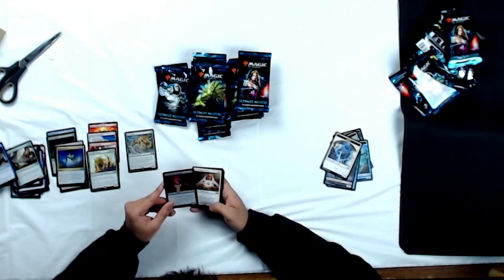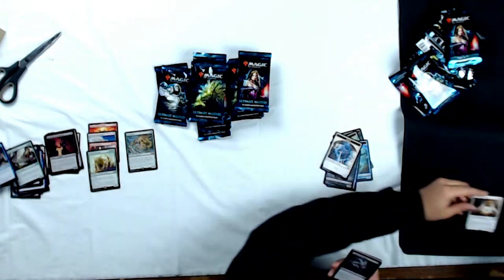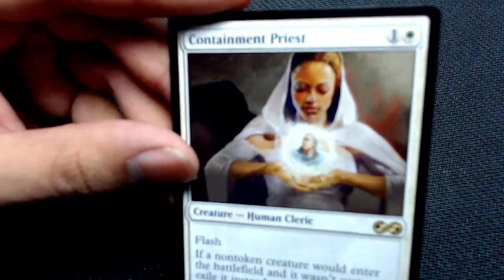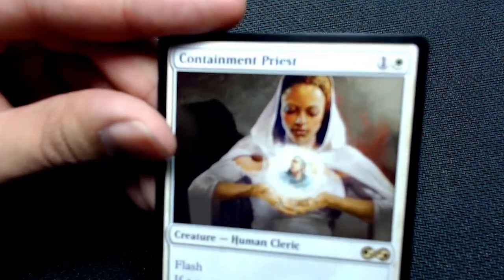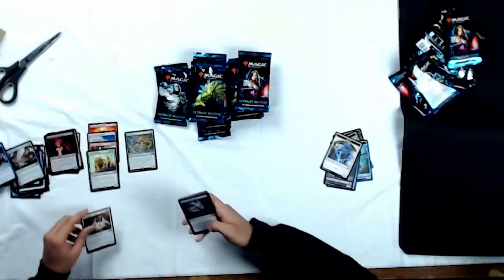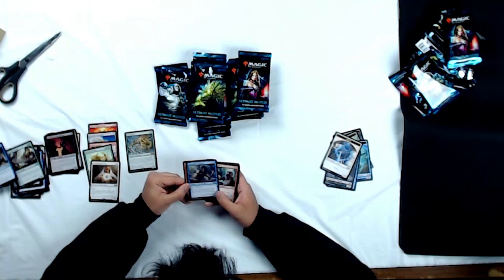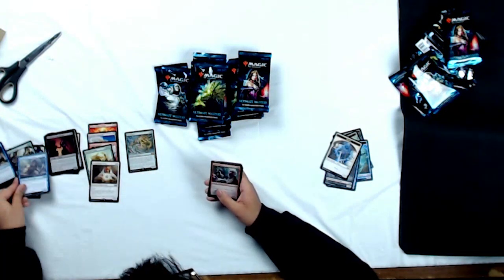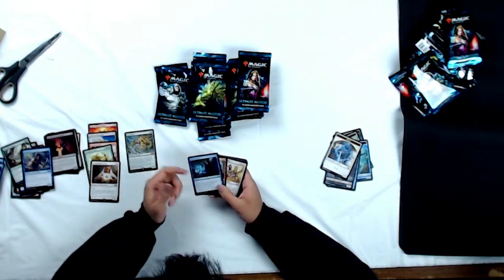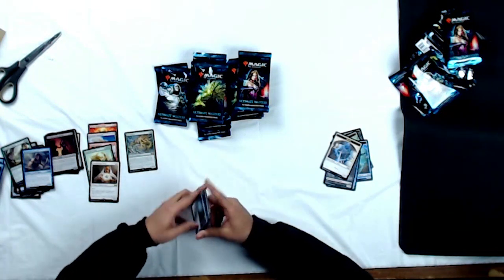Foil Bloodflow Connoisseur — throw that into the foil pile. And Containment Priest as our rare. Take a look at that — she is awesome in limited, or Legacy even, just a great all-around card, originally printed in Commander. Uncommons: Songs of the Damned, Conflagrate, and Mireang River Prowler. Commons: Mad Prophet, Think Twice — that's an awesome card — Mimicking Slime, Dimir Guildmage.